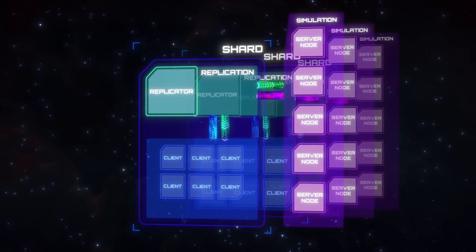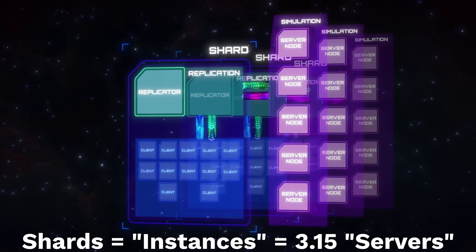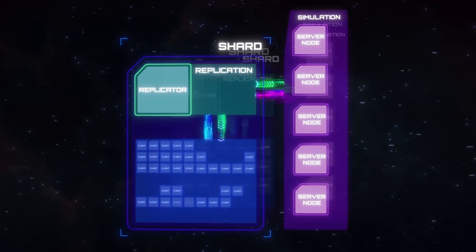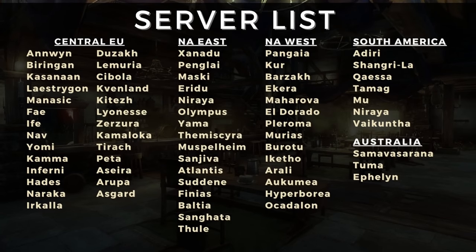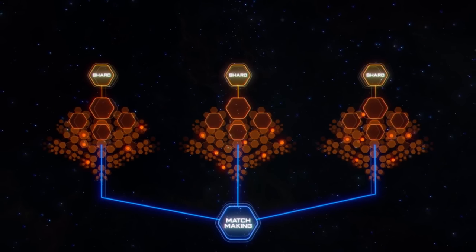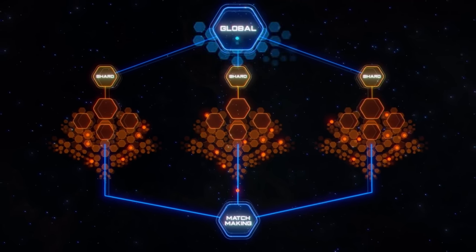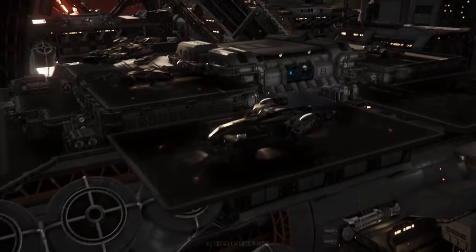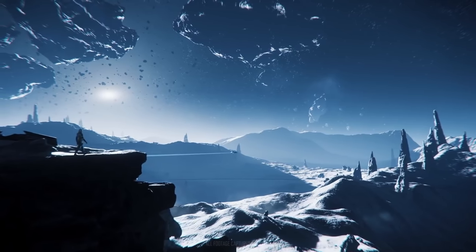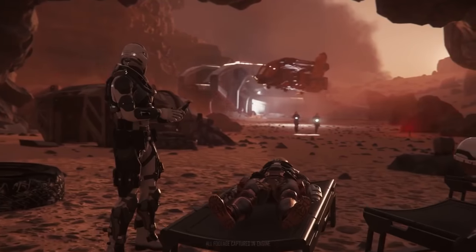Even when this first version of server meshing comes online, we'll still have a large number of shards. The tech will allow the number of players in each shard to begin to grow, with the goal of slowly decreasing shard numbers. While in other games a player character may be locked to a server, Star Citizen's shard system will allow players to transfer to other regions with less issue. Due to the presence of a global database that transcends each shard, all shards will be up to date with your character info, belongings, and reputation — though the states of objects will differ between shards running the same universe in parallel.